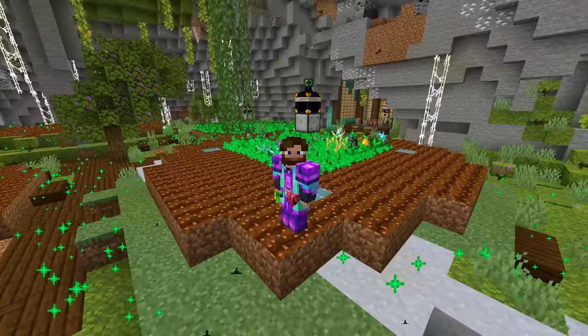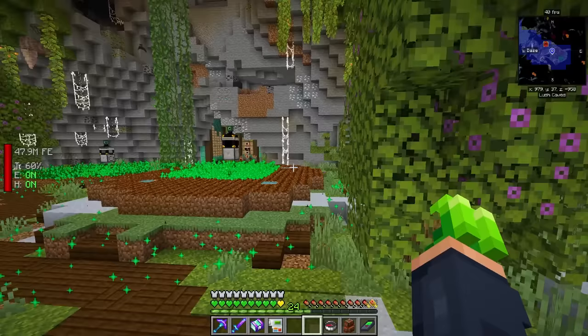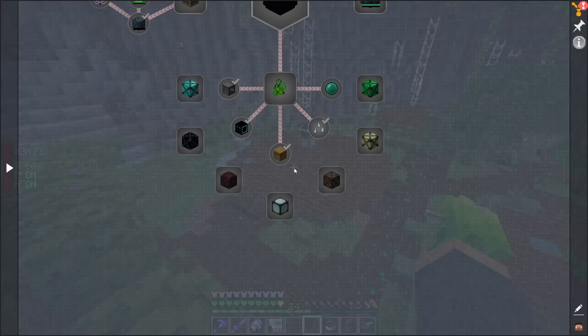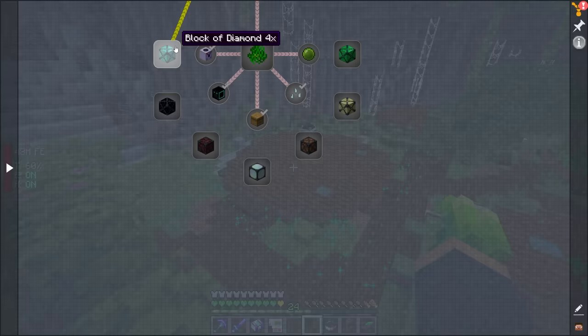We've already got the majority of our resource generation set up, or at least the foundation for it, and the production of our seeds. But we're going to need way more of this moving forward. There's going to be thousands of items that need to be processed. The Mystical Agriculture we already have set up, so might as well use it. There are going to be several items required for the All the Mods star, and we want to have these being produced while we work on everything else.